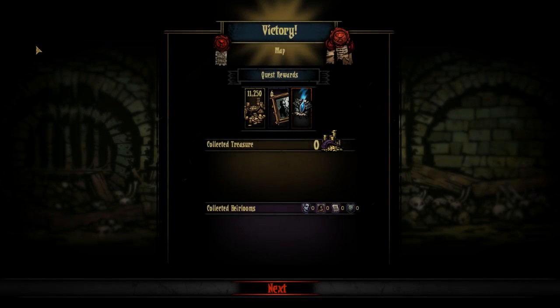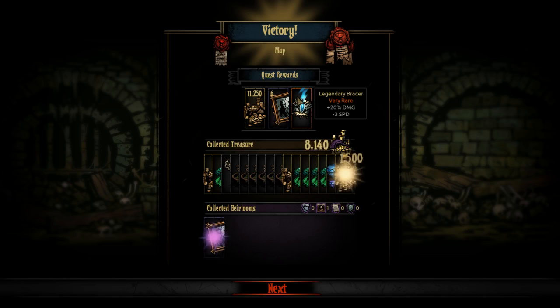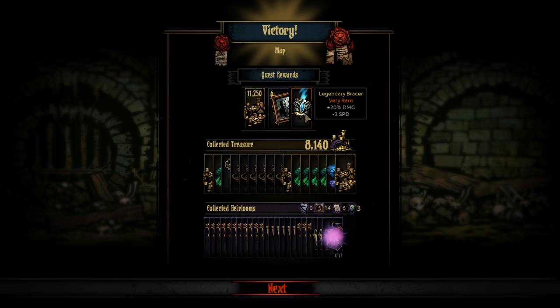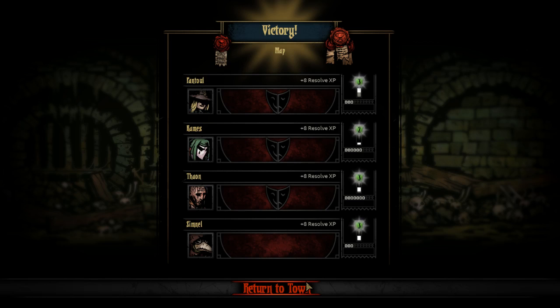Let's tally it up. I think we escaped without any extra diseases. We did of course secure this sick legendary Embracer: 20% more damage because you look so cool, minus 3 speed because you are too cool to run. 14 portraits — that's pretty good, about equivalent to 28 deeds or busts. And 19k gold — not bad.